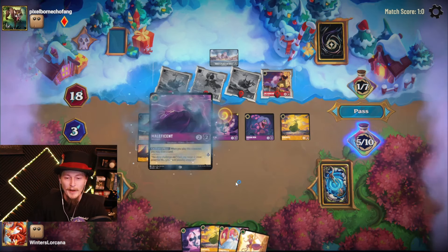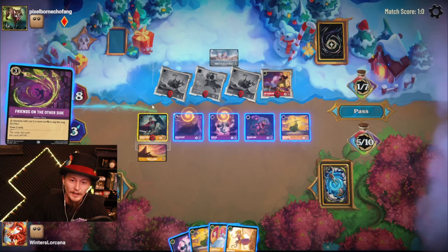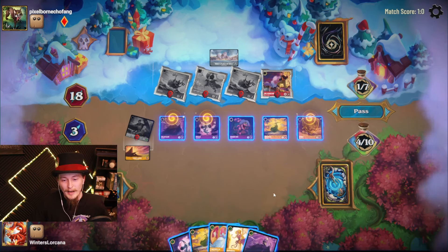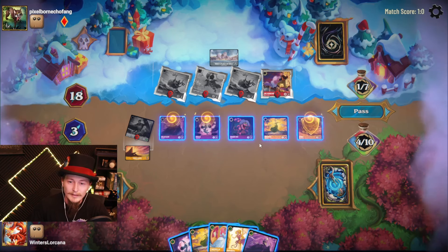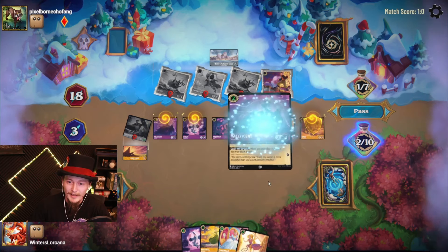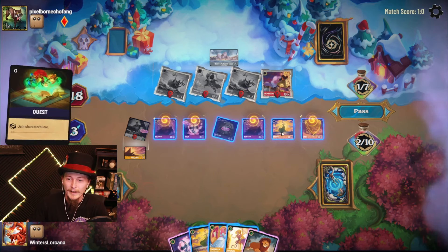Merlin says: 'Whenever one of your other characters is returned to your hand from play, Merlin gains one lore.' So we're going to start by playing the fox, bounce Rapunzel back to our hand — Merlin gains plus one. Now we'll play the snake, bounce the fox back — Merlin gains another. We'll play the fox, bounce the snake back to my hand. We're going to repeat this until Merlin has enough to win. I want to win with 50 or more lore. I'm just going to keep doing this until we're at the highest lore I'll probably ever win with. Infinite — a true, actual, real infinite combo.